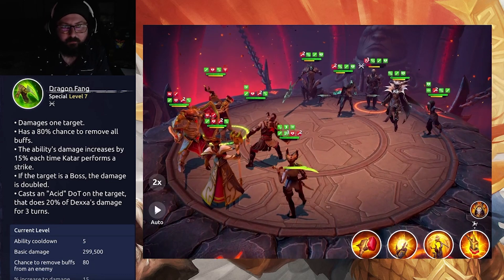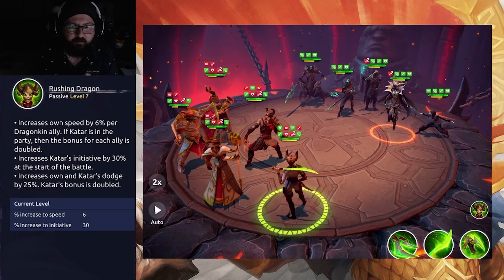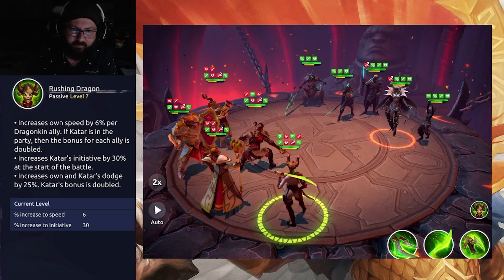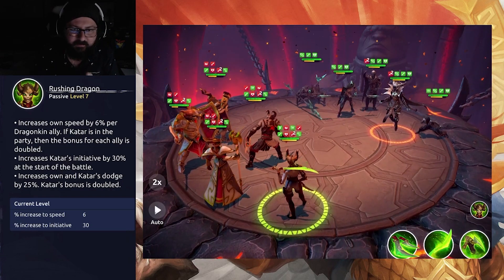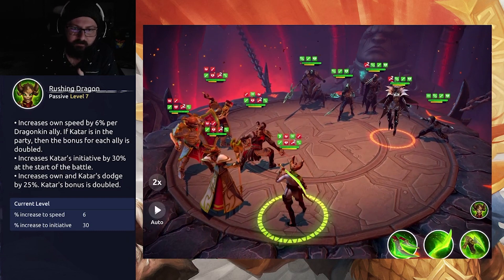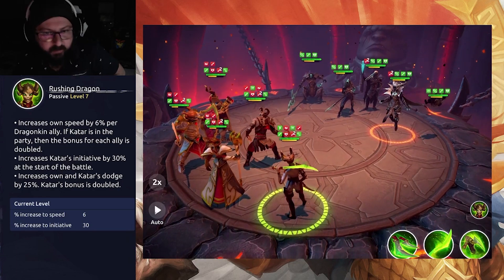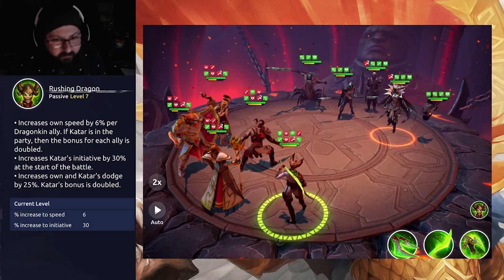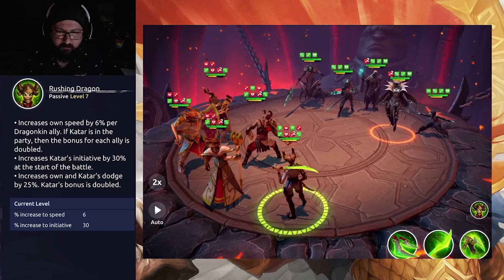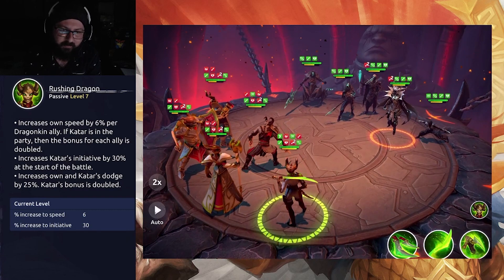Moving to Dexa's passive, Rushing Dragon. It increases her own speed by 6% per Dragonkin ally. If Katar is in the party, the bonus for each ally is doubled. It also increases Katar's initiative by 30% at the start of battle, and increases both her own and Katar's dodge by 25% — with Katar's bonus doubled. So decent speed boost, initiative on Katar, and dodge. It's okay — but it's pushing you to run a full Dragonkin team for maximum value.